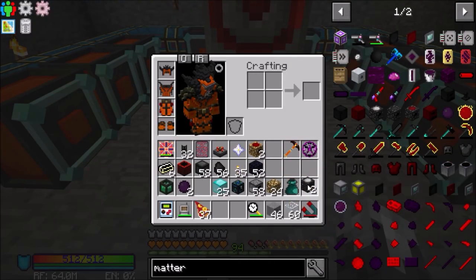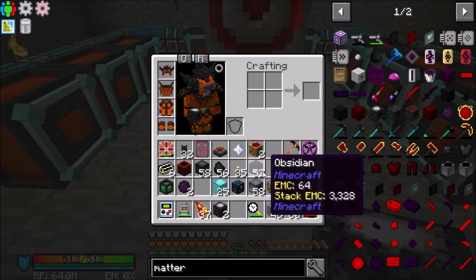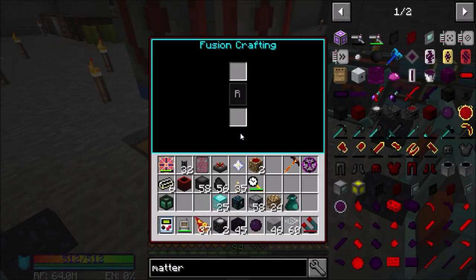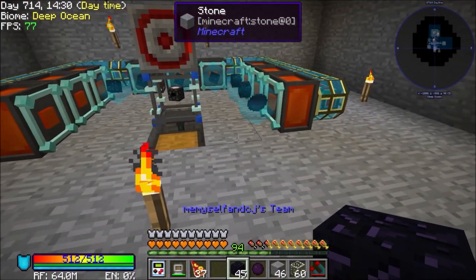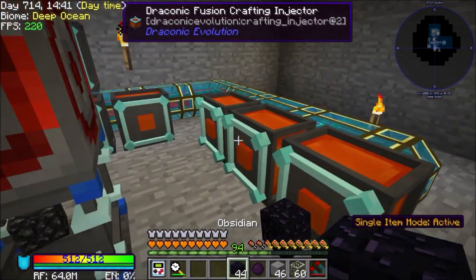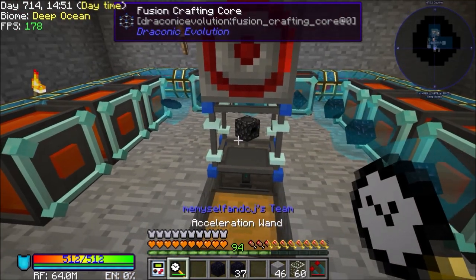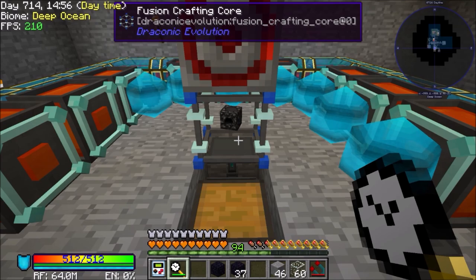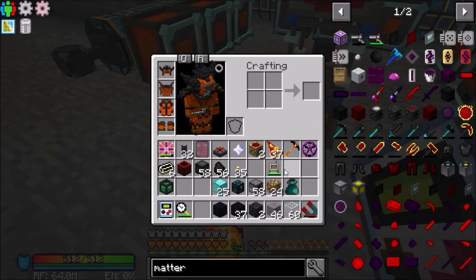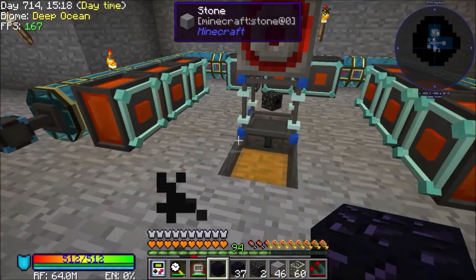Now we need our anti-matter relays, which take obsidian and dark matter. I've already set the red matter to crafting so we shouldn't have to worry about that. There we go, all done. There are our Mark 2s. There's one — come on give me my other one, we can go ahead and do this while we're waiting.